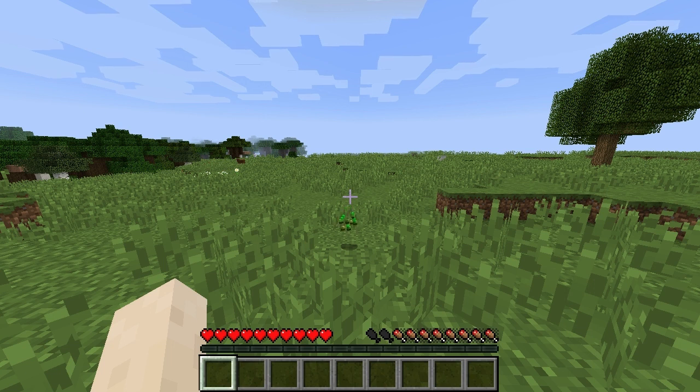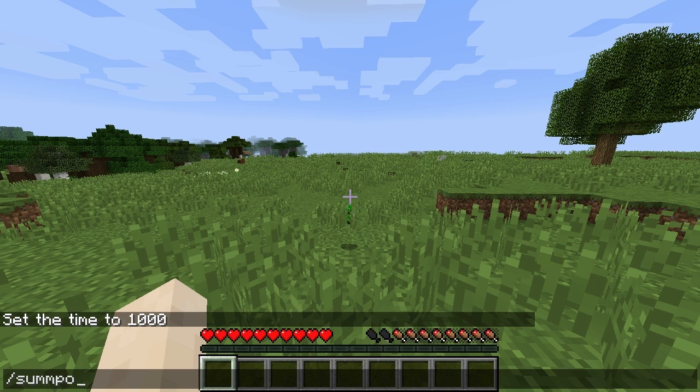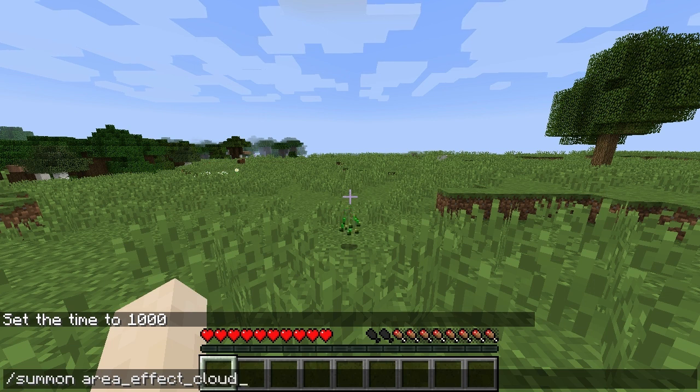Hello and welcome to summoning multiple mobs in one command. This is something which is often thought about, and you obviously use a summon command. What you have to do is use the area effect cloud. This will let you summon loads of different mobs instead of just one, because there are only three numbers you've got here.